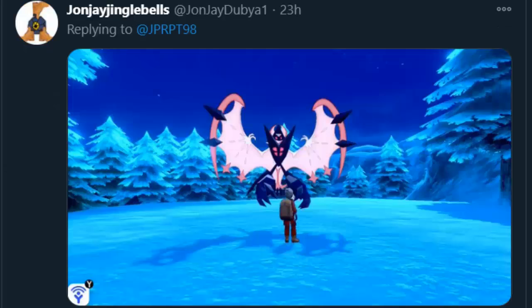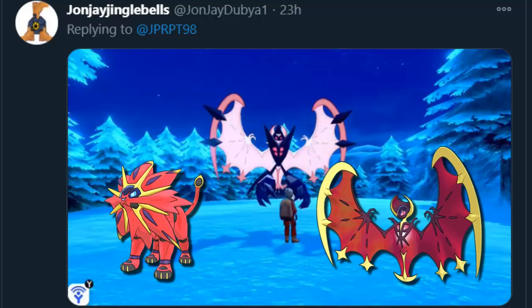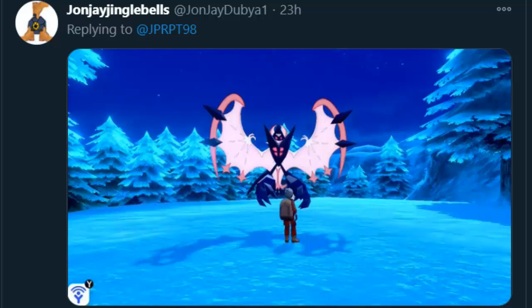My buddy John here sends shiny Necrozma Dawn Wings. What makes this one so neat is that in the shiny form you can tell that Necrozma is absorbing the light of Solgaleo and Lunala. It's a bit more vague in the non-shiny versions, but since shiny Solgaleo and shiny Lunala are those bold, vibrant red colors, the soft pink shows off much better how they're being contained and fed off of. I quite like this one.